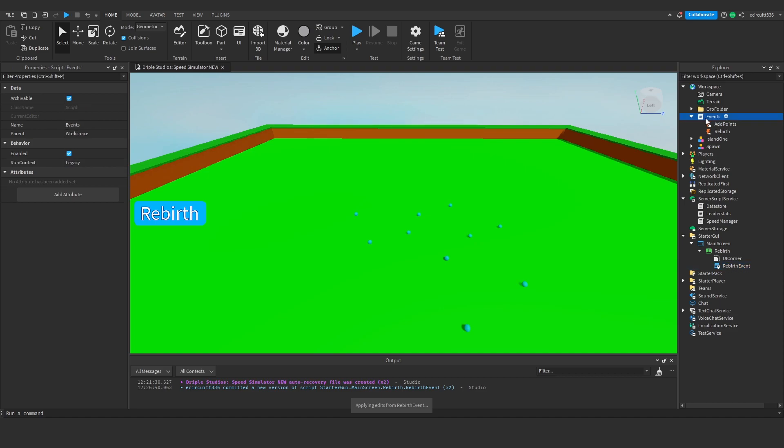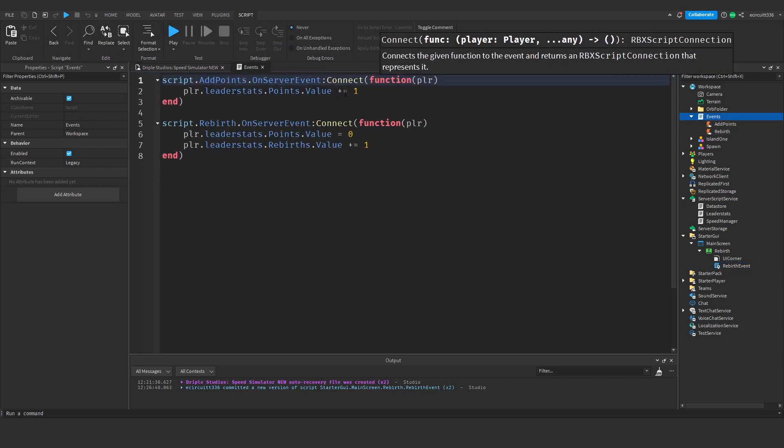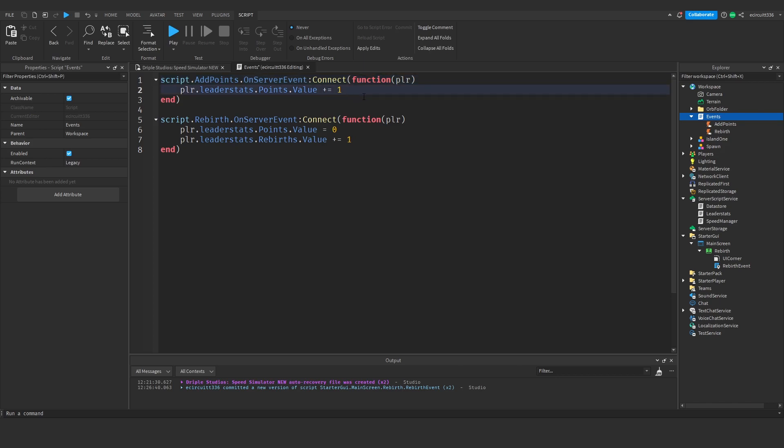Before testing, there's one more thing: in the event script where we do 'player.leaderstats.points.value += 1', we also want to add the player's rebirth count as a multiplier — so '1 + player.leaderstats.rebirths.value'. This means with five rebirths you get six points per click, so you always get rebirths plus one points per click.